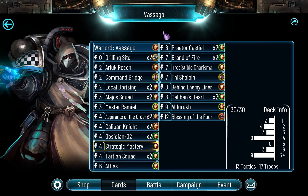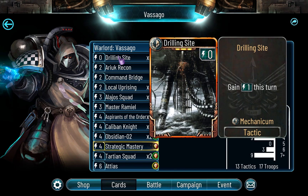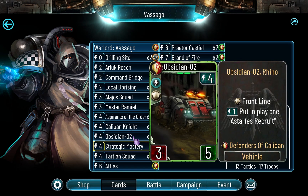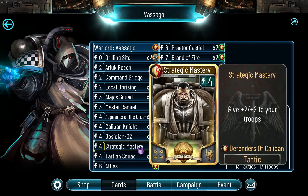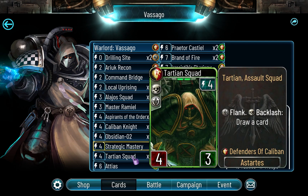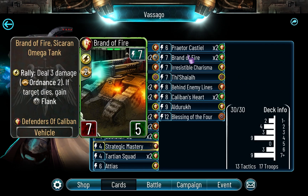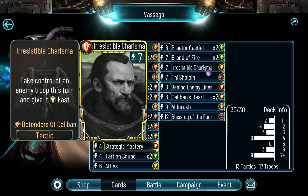Here's the deck. I got Drilling Sight twice because I have some high-energy things I want to be putting in place soon. Strategic Mastery once - I don't think I need it twice, that's overkill. This one definitely twice because it's a flank card; you need flank troops, at least a few in your deck. These are the only two I think, apart from Brand of Fire which is a great troop. Irresistible Charisma - there's no point in not having it, it's a decent legendary.